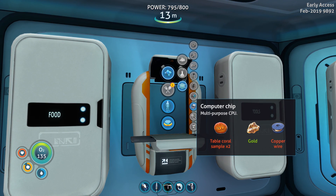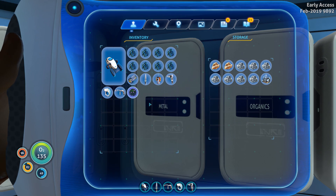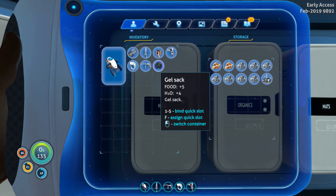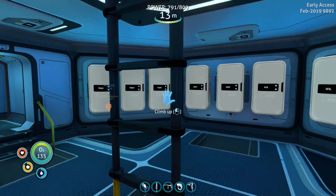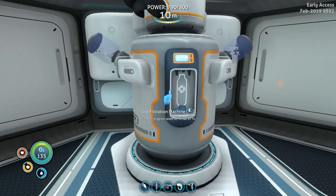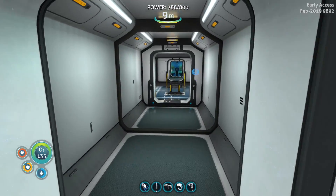A computer chip is gold and copper wire - this is so expensive. I don't think I have any table coral. Hmm, interesting. I think what we're gonna have to do is squirt our titanium back inside. We have a lot of stuff and things to do - at least we got the battery charger going. Let's go see if we've got water yet. Oh yeah baby - we just made one salt. Water filtration progress 84% - once there's two salt in there it will only make water for us.